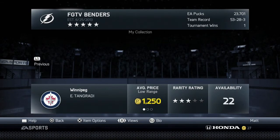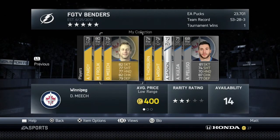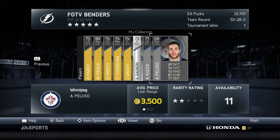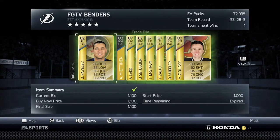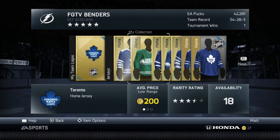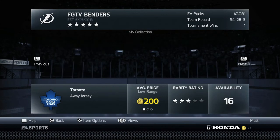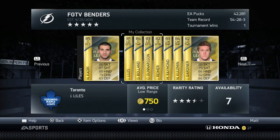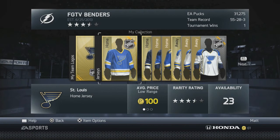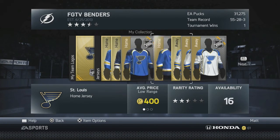I saved up enough to buy Dustin Byfuglien and had about 30k left, so I used that 30k to buy the rest of the Winnipeg Jets players and finish that collection. After that, list all the players for sale — try to make a profit, but at minimum sell them for what you paid. Then just keep making money.